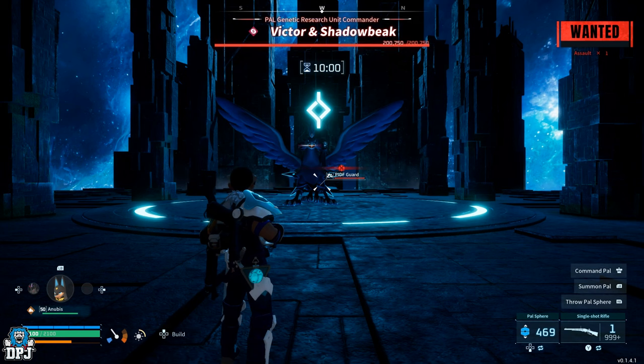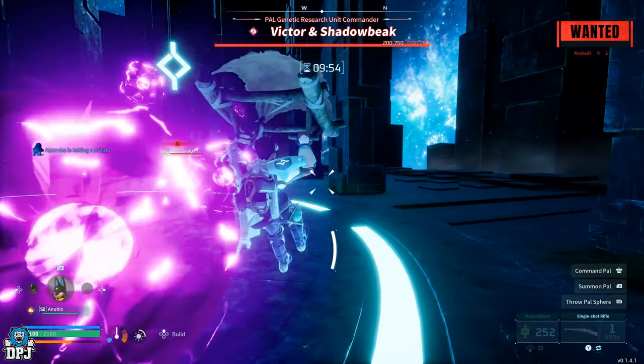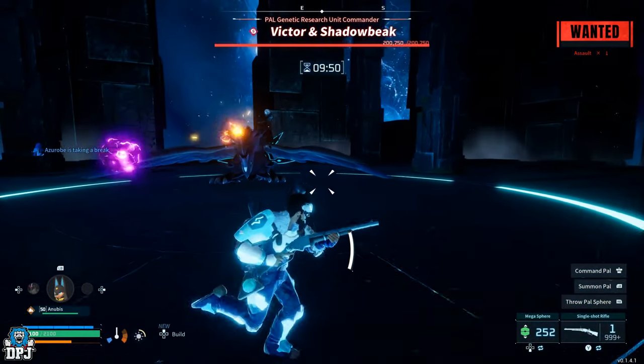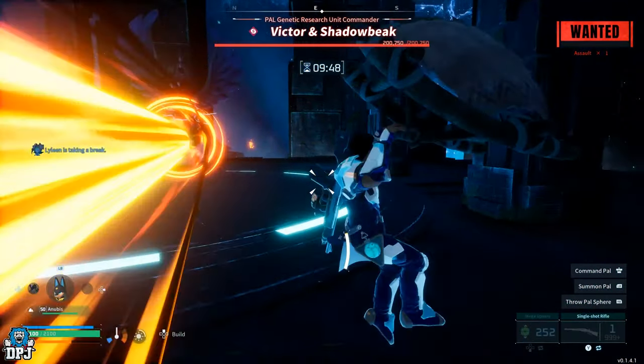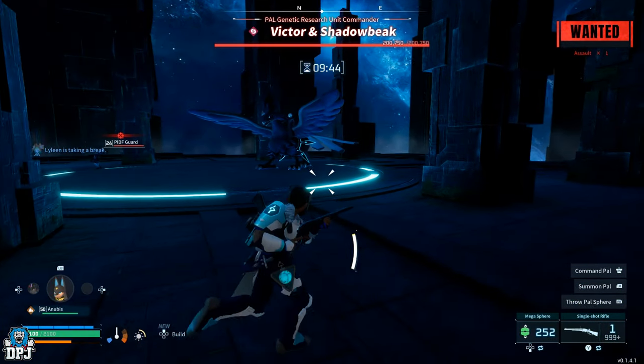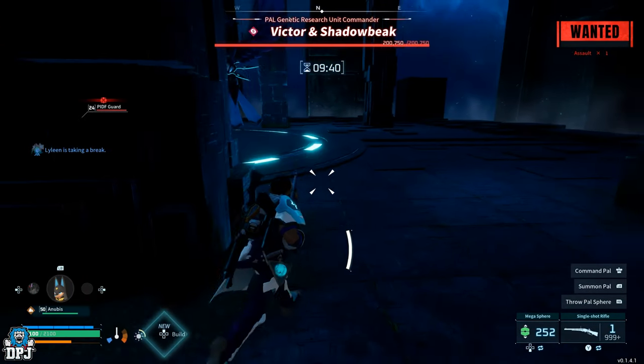We need to use that tower boss glitch to go and catch Victor and Shadow Beak. The reason we want to catch this tower boss is because this tower boss and its Shadow Beak has an exclusive skill on it - that stupidly OP skill called Dark Wisp. As far as I'm aware, this is the only place you can get this; there's nowhere else in the game this drops. It's only available on this boss.